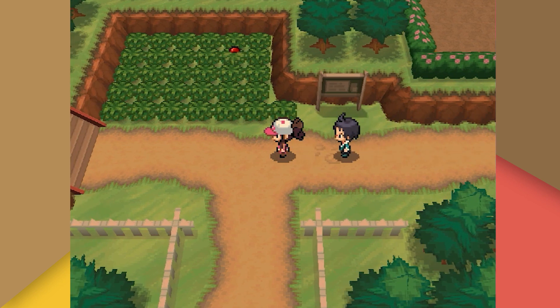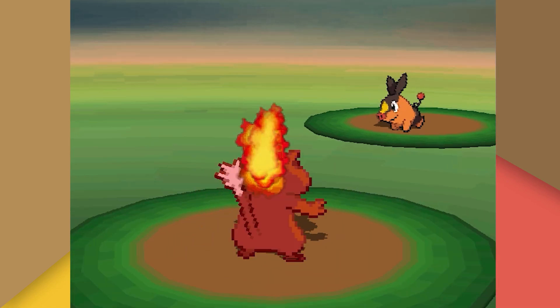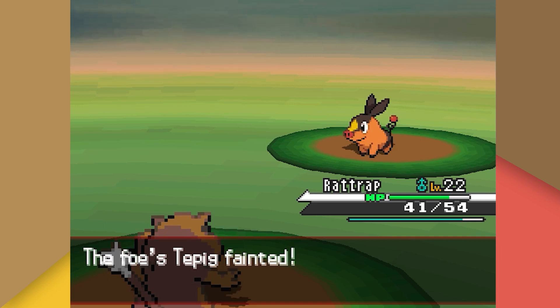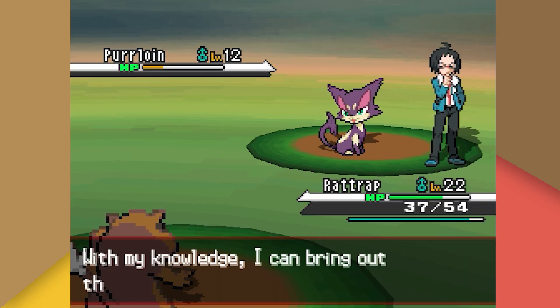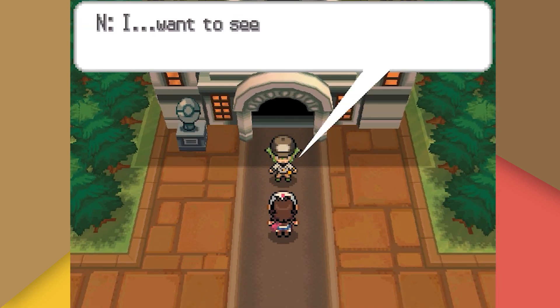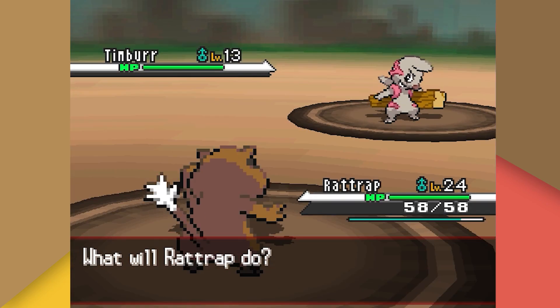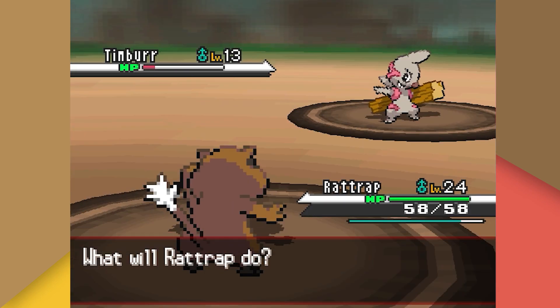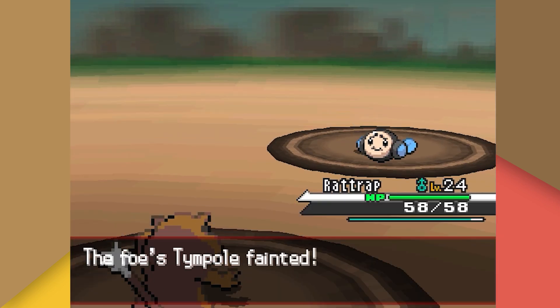With our first gym badge acquired, we head toward the next town but are stopped for another rival battle with Charon. His Tepig eats a berry and hits us with a crit Ember, but we finish it with Crunch. His Purloin hits us with Fury Swipes before falling to Tackle. Then N appears — his Pidove is one-shotted with Tackle, his Timburr falls after two Tackles, and his Tympole is knocked out with Crunch.